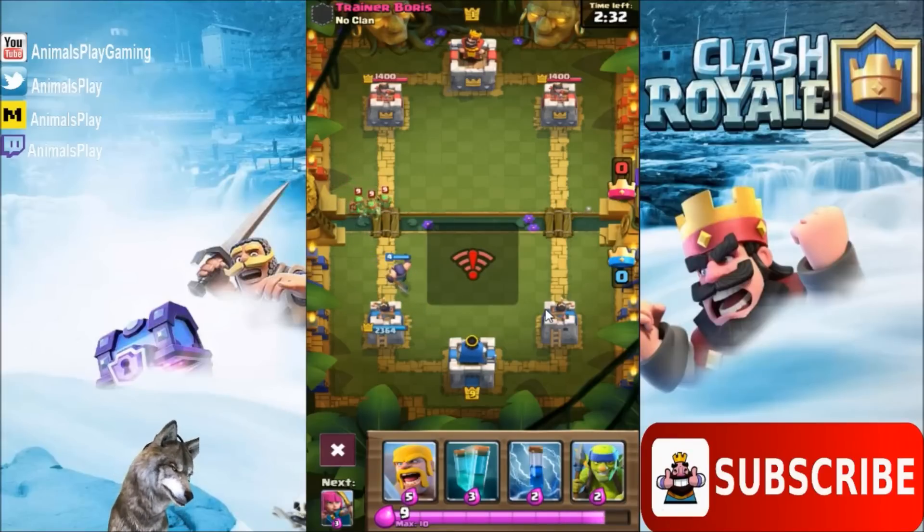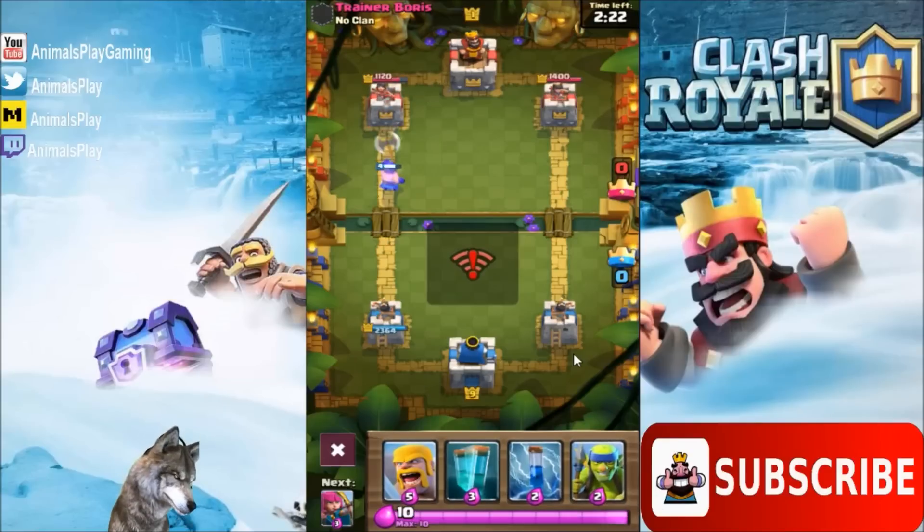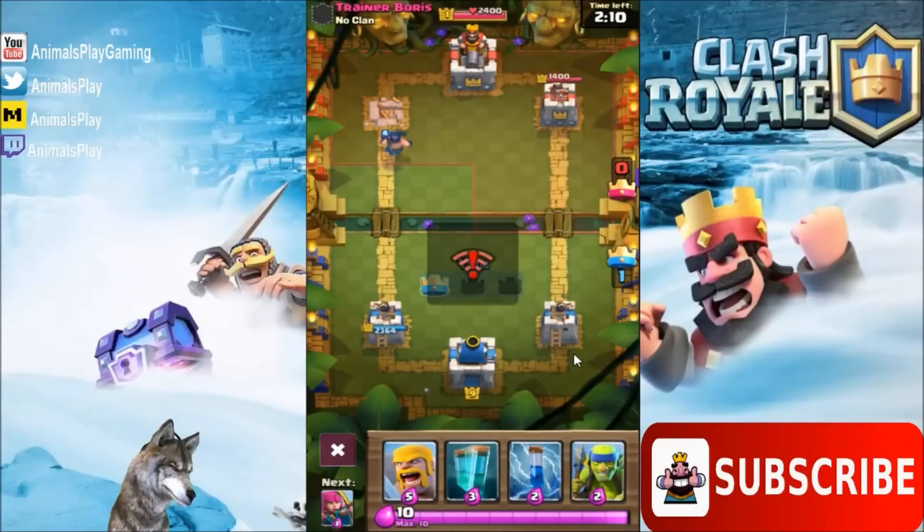As well as the archers, as you can see there. So that is pretty OP. Let's see what else he can throw in front of my Executioner — now everything's gonna get swatted. Are we gonna go for a three crown with just one Executioner? He's got nothing for me. And there it is — we take down one tower with one Executioner, about 1400 damage.